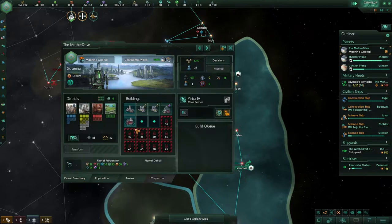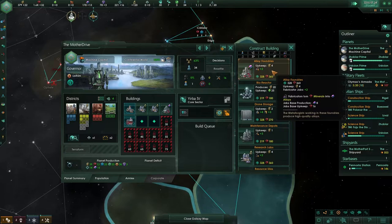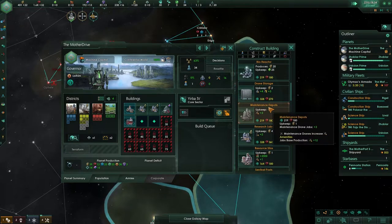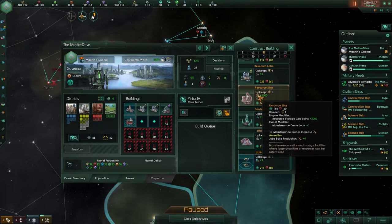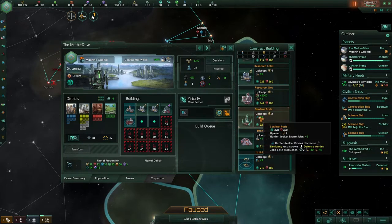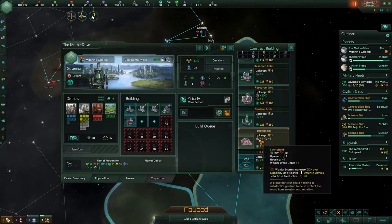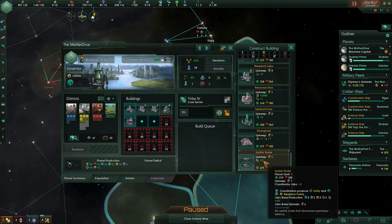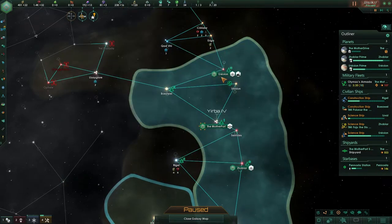It's very hard but we're going to research it anyway. Are there ways for us to increase the construction ship build time? I think there should be. Research silos, which is great. Yeah, we also need to get unity - coordinated unity. So let's build that uplink node as well to boost our unity output.